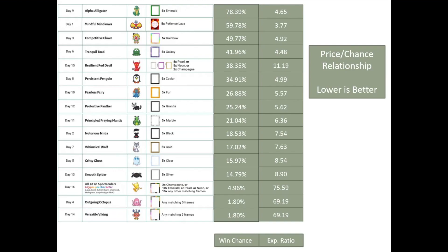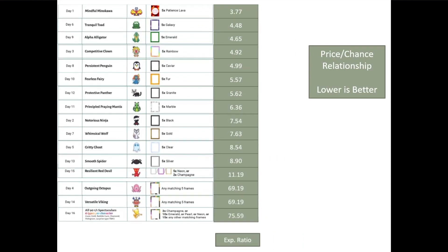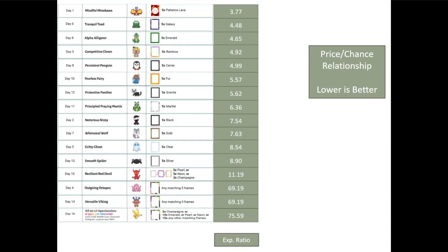Notice that the Red Devil has a very high expense ratio. Even taking the cheapest required frames — in this case, 5 Pearl — it's nearly three times higher than other surrounding frames. If we reorder this list, we see the full picture. Mindful Minikawa is actually the best deal going, and I've seen the price for patient's lava continue to drop this week. Tranquil Toad and Alpha Alligator are next, followed by the Clown, Penguin, and Fairy.